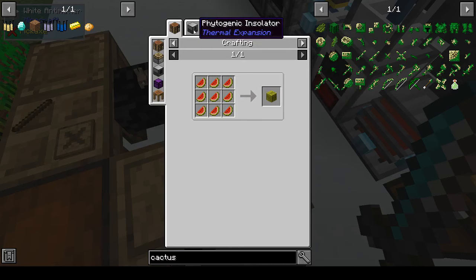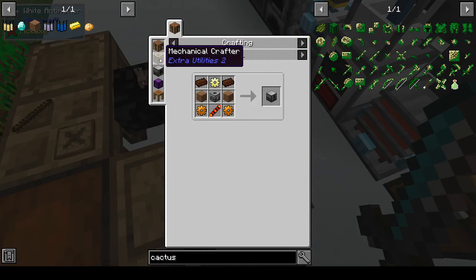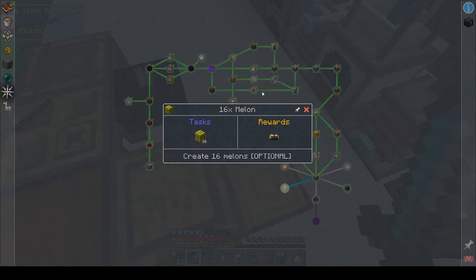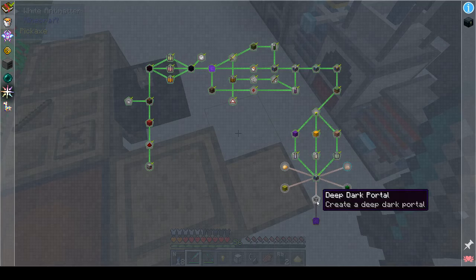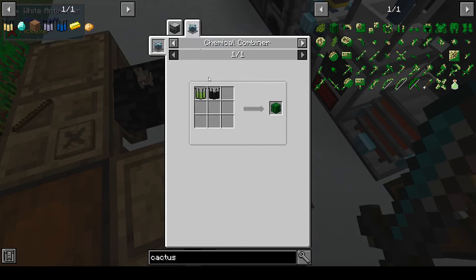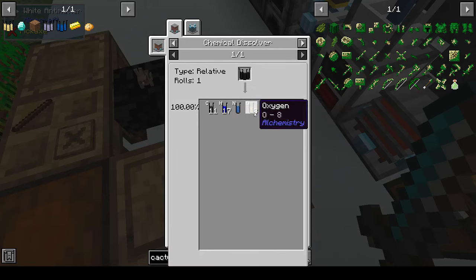The melon quest we can't do because you can only get it from the phytogenic isolator or the factorizer, and we don't have access to either of those yet. The deep dark cactus we can do, because you make that from cellulose and mescaline. Mescaline is carbon, hydrogen, nitrogen, and oxygen, and I have all of those.